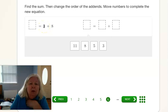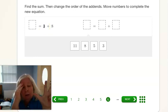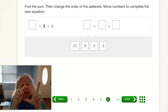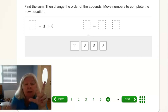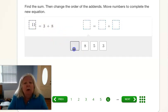Eight and three more. So we have eight — put that in your head — eight and then three more: nine, ten, eleven. So eleven is what? Three plus eight equals eleven. Or put the eight first: eight plus three. Eight plus three or three plus eight still gives us eleven. All done.